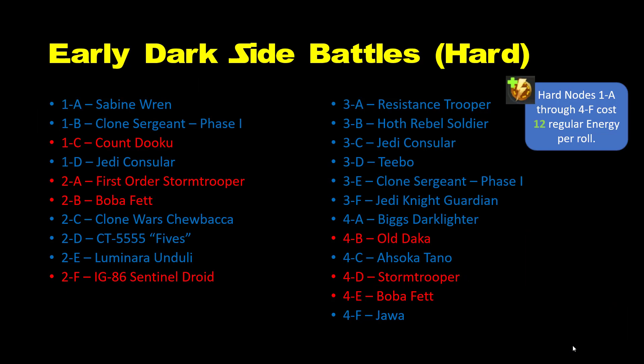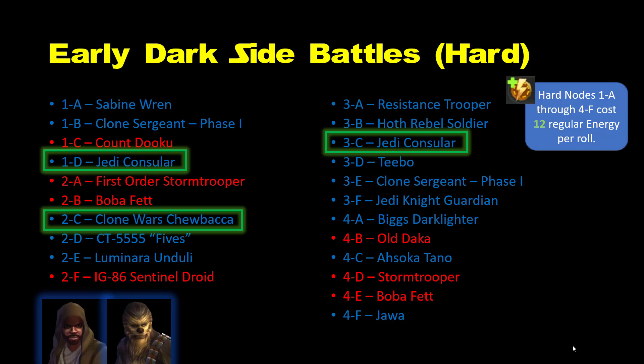Moving on to the early dark side battles, we see a lot of duplicates from the early light side battles: Jedi Consular or Luminara Unduli, and Clone Wars Chewbacca. You are capped at five attempts per hard node each day, with crystals required to make another five attempts. Having a character on multiple nodes means you can farm them faster without rapidly draining crystals. And as a bonus, the additional nodes for these three characters are still only 12 energy per attempt — another reason why these characters are recommended for lower and mid-level players.